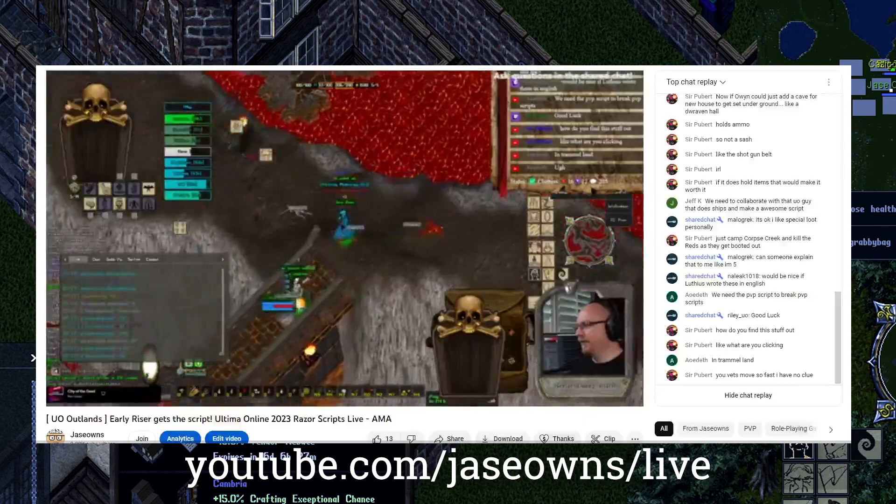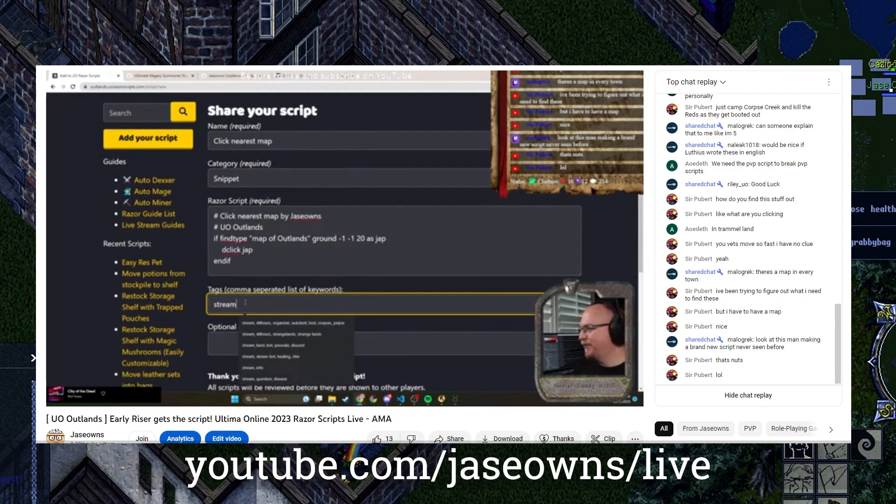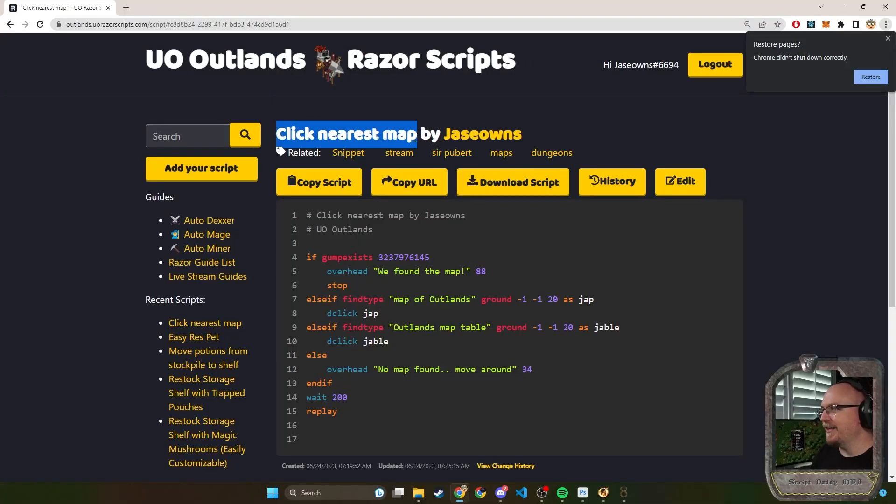How do you find these bonuses though? I actually got asked this on stream, so we ended up making a script for this. You want to click on maps. If you can't see the maps in the game, there are some all around town and some in people's houses. I created a script to help us do this — it's called Click Nearest Map, and it's on uorazorscripts.com.